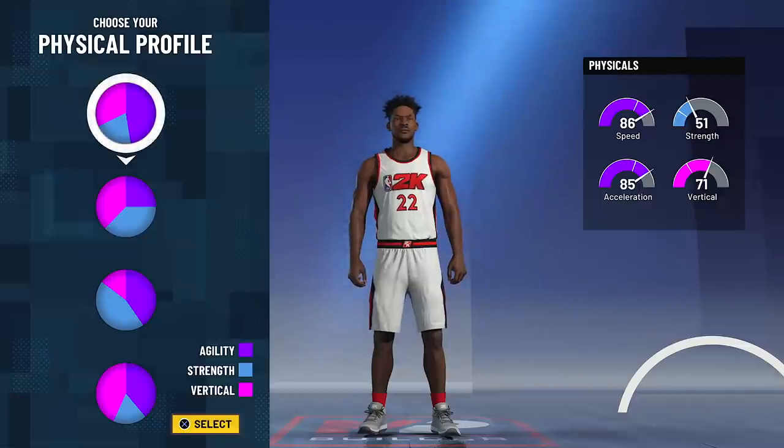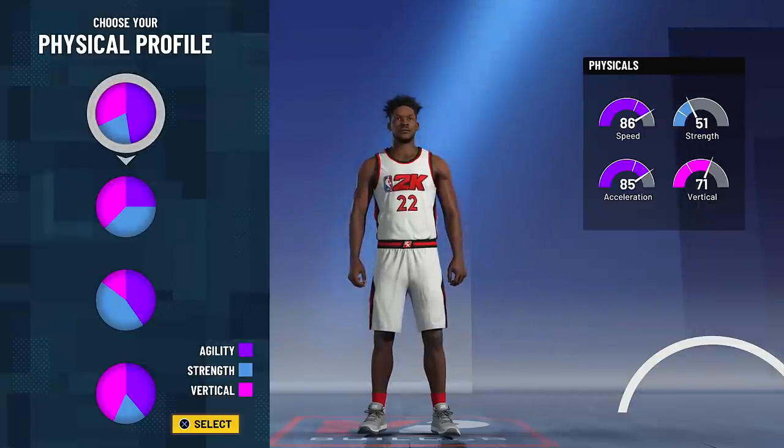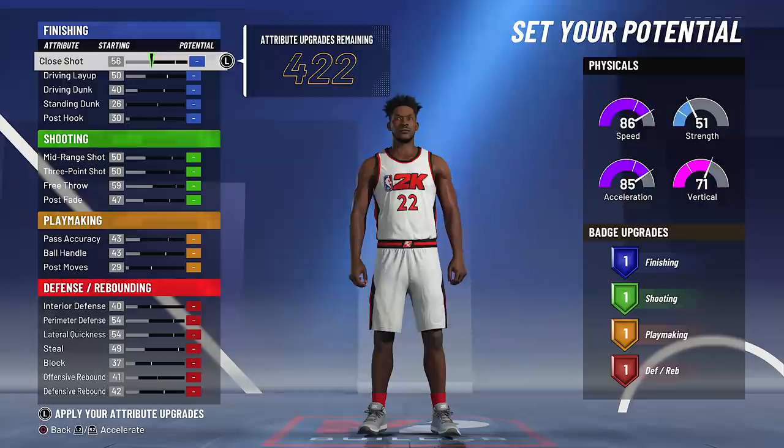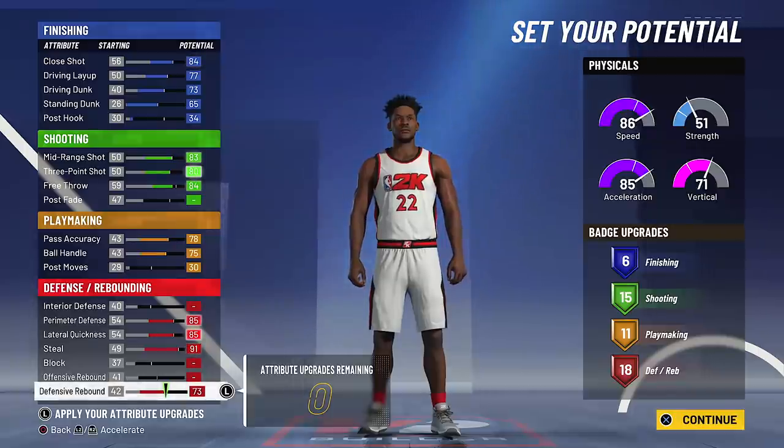You can be pretty flexible with his physical profile because all we're going to be doing is taking some clutch shots, shooting threes, and playing really good defense. But I'm going to go with the speed pie chart because speed kills in 2K. When we increase his height to 6'7, we don't want to lose too much speed and acceleration. When you're all done, you come away with 50 badge upgrades — that's a lot more than what you get at the small forward position.